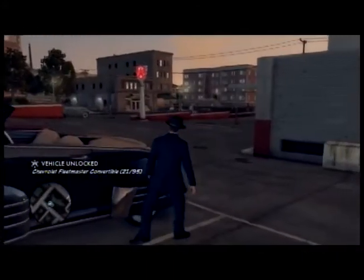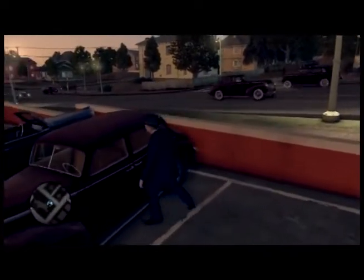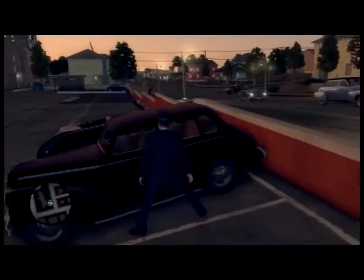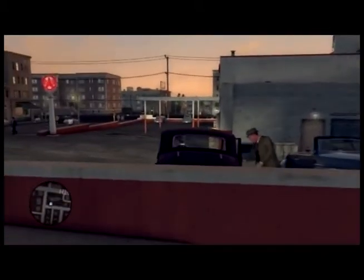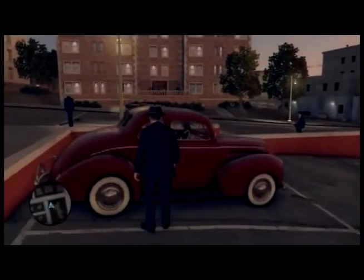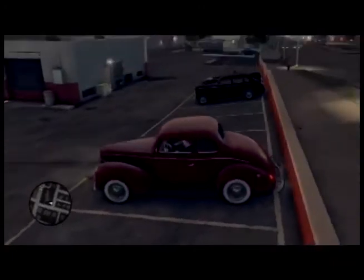We got a Fleet Master convertible. How are you supposed to tell if it's the right one? I have no idea, but if we hop in all of these, then we have all of them. Unlike regular vehicles which spawn randomly, these vehicles will always spawn exclusively in their assigned locations and can be obtained for driving at any time.